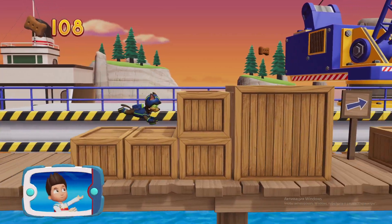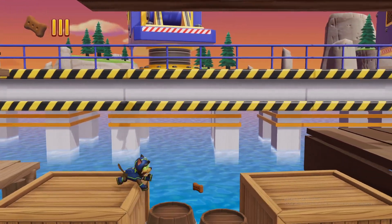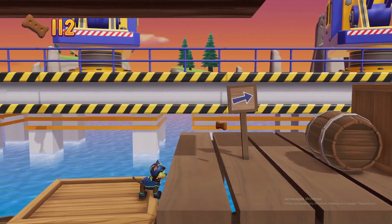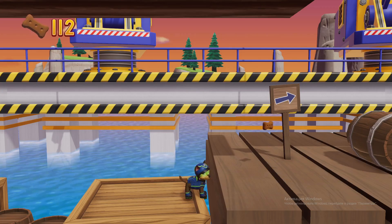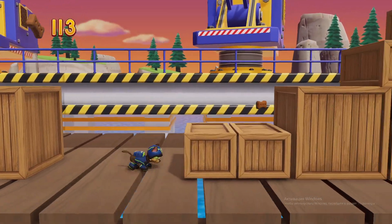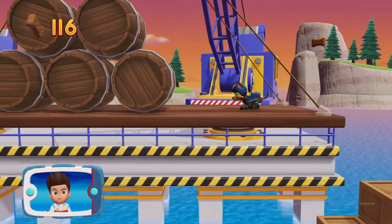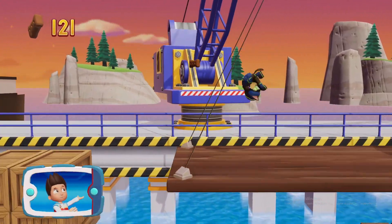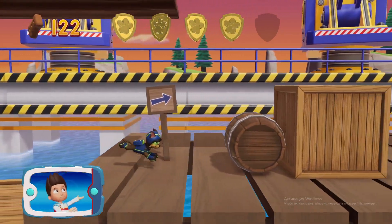I'm detecting a golden paw print somewhere nearby. The lighthouse is just ahead — keep going so Chase can give the light to Captain Turbot. Collect all the pup treats in a mission to earn special pup treat awards. You found a golden paw print — collect all of the golden paw prints that you find.